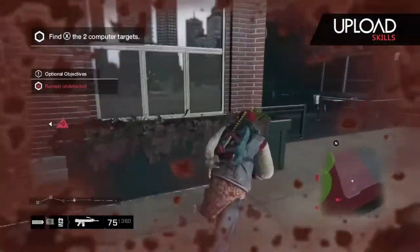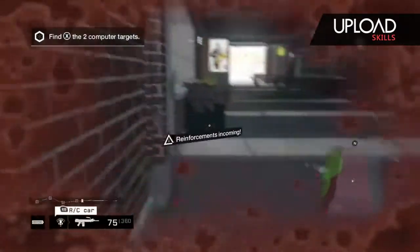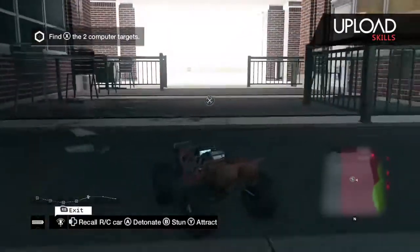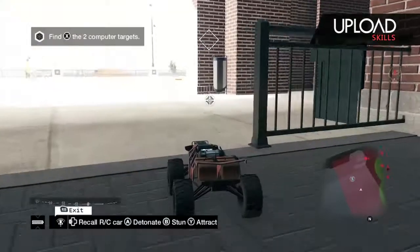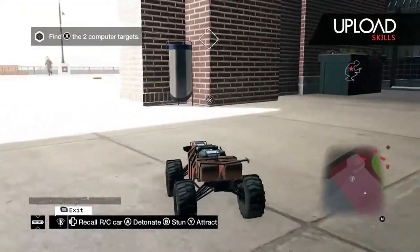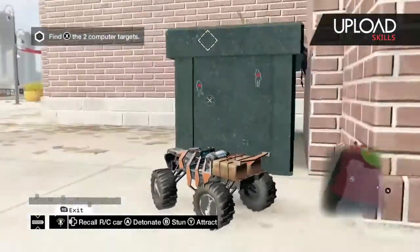Here you can see I run through the gate and I hack the gate shut behind me, and that's going to funnel the enemies around. Reinforcements are coming, so I'm waiting. To get the C4 on your car, you need to do 15 militia emissions, and then that will give you the upgrade. As you can see, the car's coming on my minimap and it's starting to funnel around because that gate's shut.